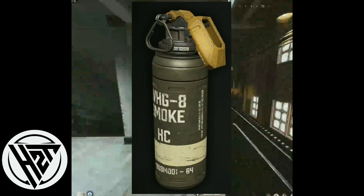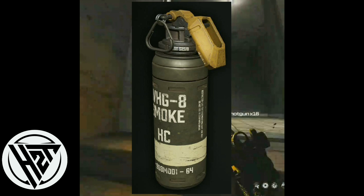Smoke grenades create a dense cloud of smoke that obscures vision, providing cover for you and your team to advance or retreat unnoticed. Use smoke grenades to block lines of sight, revive downed teammates, or make a tactical retreat when under heavy fire. Deploy them strategically to create confusion among enemies and gain a tactical advantage.